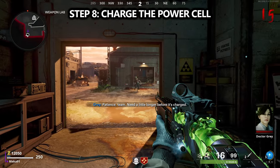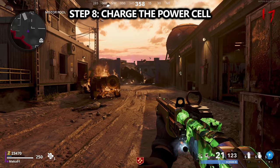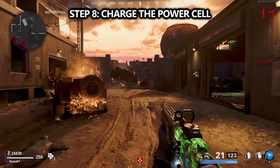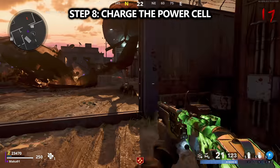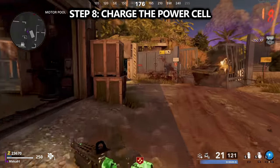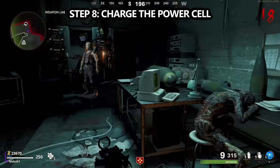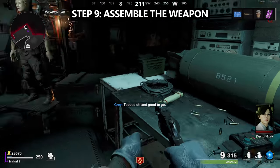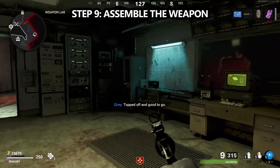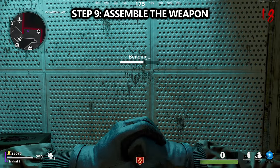For the next step, take this uncharged power cell back to the weapon lab and interact with the area inside to place it. At this point, you need to charge it by doing one complete round while it's in its little holder. You don't need to stand next to it — you just need to start and finish a complete round while the power cell sits in that slot. In round 17, I was able to pick it up. Now you have all of the parts — take them over to the workbench in the weapons lab, craft it, and pick it up.